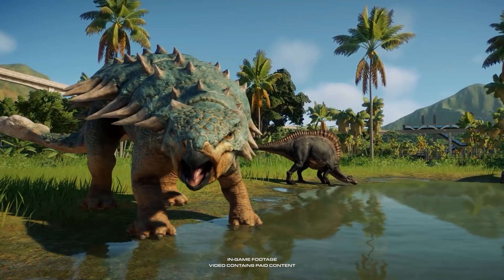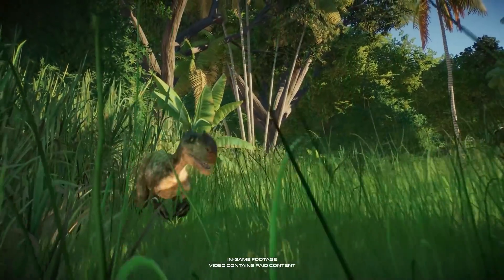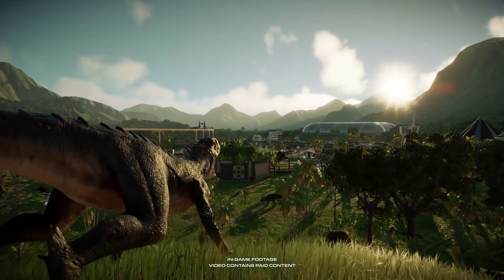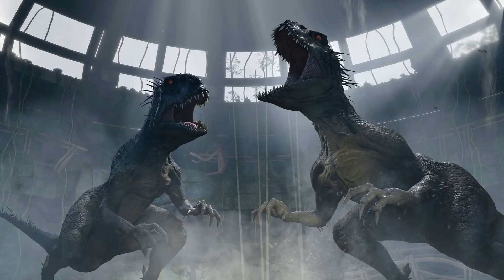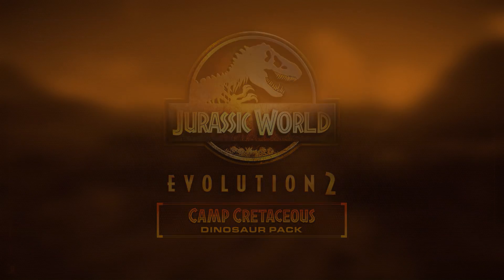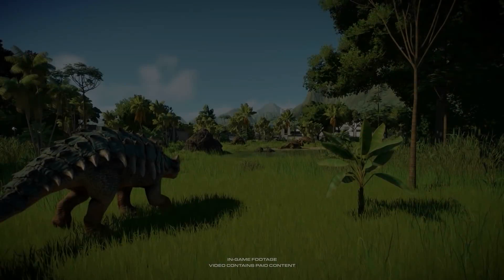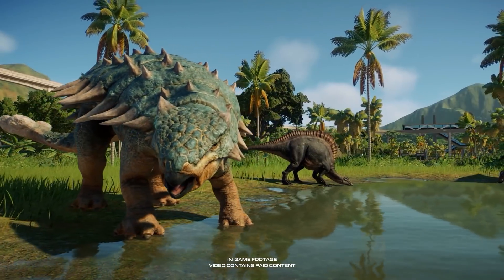Jurassic World Camp Cretaceous has been a mega success in the community since its first season, and it's not difficult to see why. The dinosaurs get a lot of screen time in the series, and that's my personal favorite part of the show. And just like Rexy and Blue from the film franchise, the series has introduced some true dinosaur characters. On March 8th, alongside the paid DLC, Frontier will also release a free update that I'm actually even more excited about, if you can believe it.